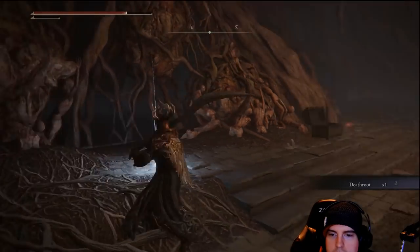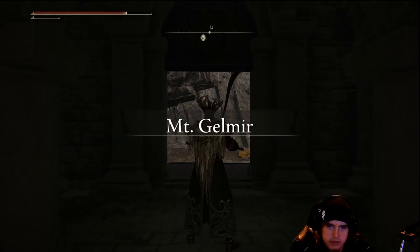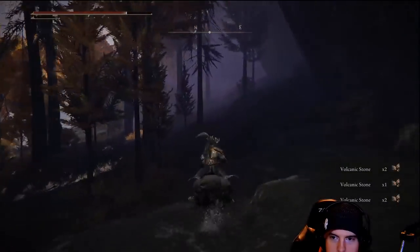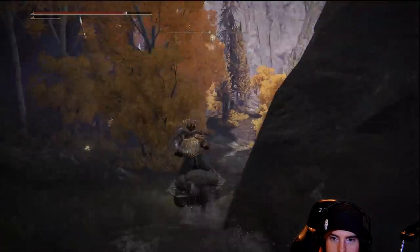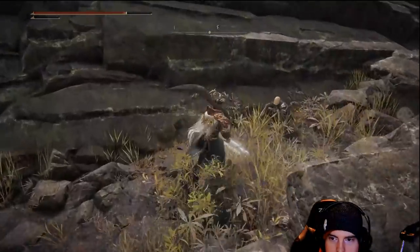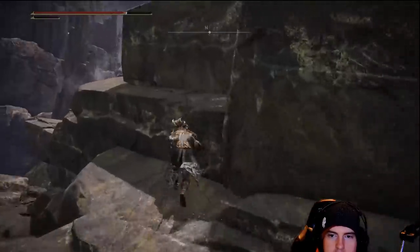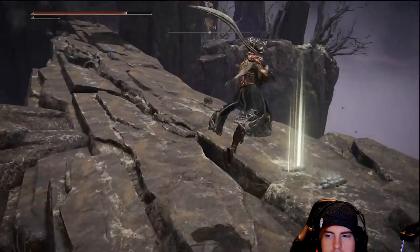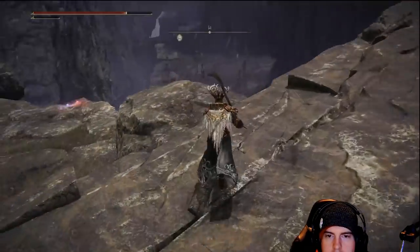The death root is something we'll need to take to a guy inside of the round table. From that point we'll head back to the start and start heading back to where Patches is. We can't jump over on the right side, but we'll head around the left. We'll talk to Patches again and he'll do his whole spiel about being a scoundrel. From that point we'll head over to the left, over the rock and across this rock structure bridge.